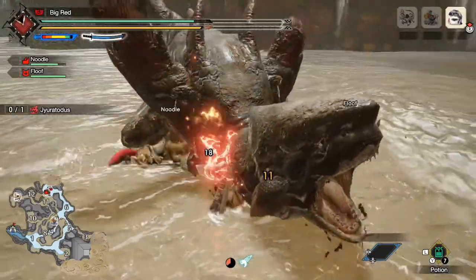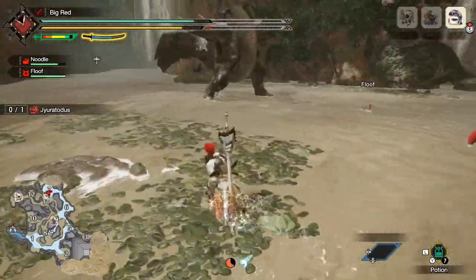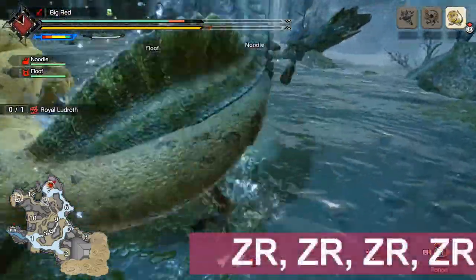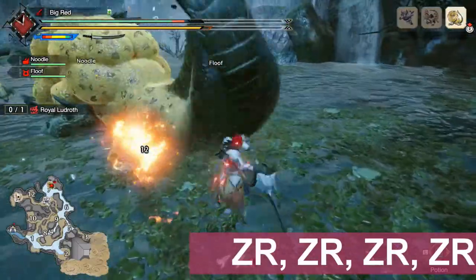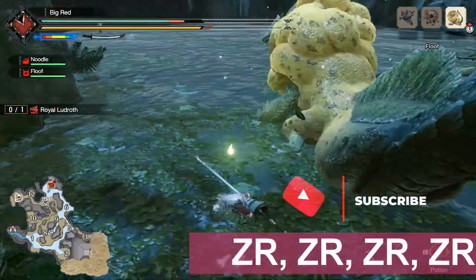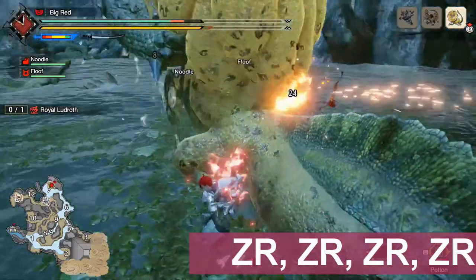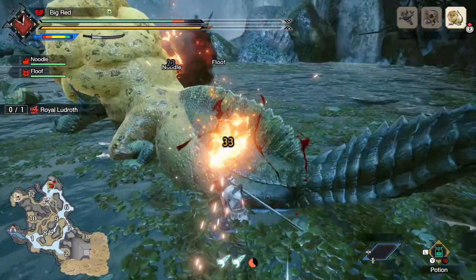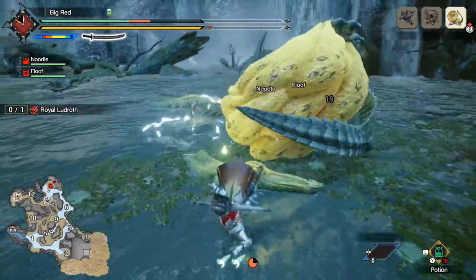Now that your spirit blade meter is full, let me show you how to fill your actual spirit gauge to get to the next color sword. The Plan A is to just press the ZR button four times in a row once your blade meter is at about 70%. Once you land the fourth ZR attack, you will see the color of the spirit meter change — that's how you know you did it right. You have to land most of these attacks to get the color switch, but you always have to land the final circle attack at the end of the animation. That is the most important attack, and you must land it every time if you want to change the color of your sword.